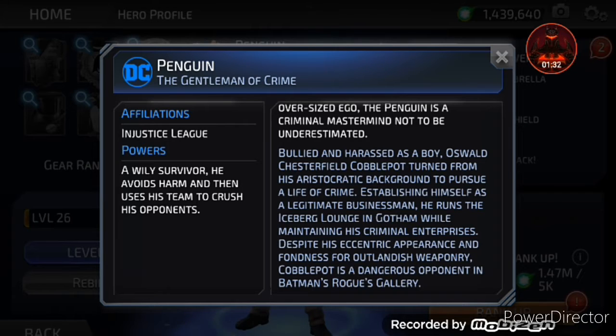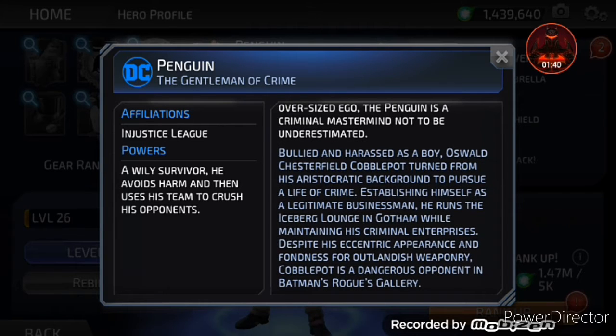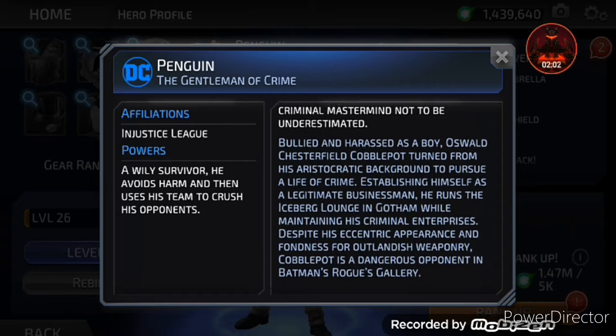Establishing himself as a legitimate businessman, he runs the Iceberg Lounge in Gotham while maintaining his criminal enterprise. Despite his eccentric appearance and fondness for outlandish weaponry, Cobblepot is a dangerous opponent in Batman's rogue gallery.